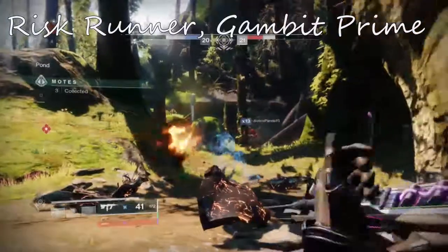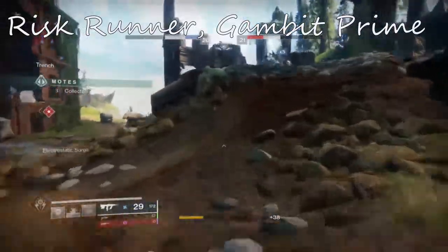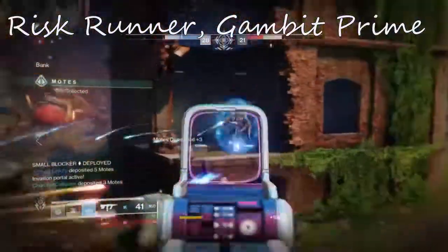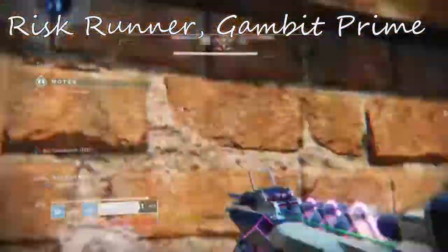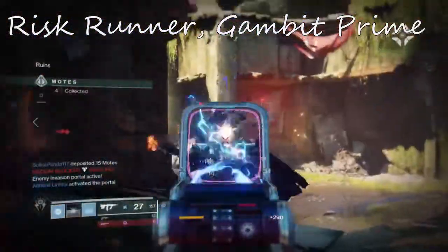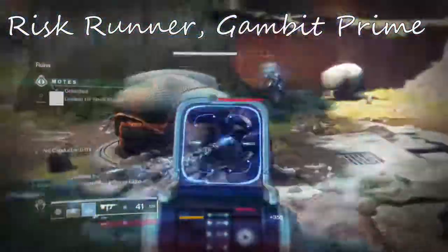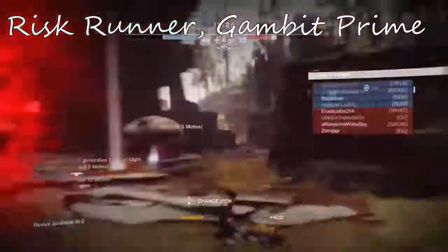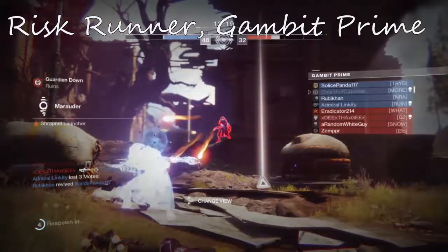The fastest way to get the catalyst done: for the catalyst, you have to get kills with the weapon as well as Super Conductor kills, so it's easier to do both at the same time. I would highly suggest doing things like Escalation Protocol. If you're working on pinnacle weapons such as the Hush, you could have Risk Runner in your inventory and switch in and out as you see fit. It's pretty fun and not terrible — I enjoyed using it. Hopefully some of the gameplay shows one particularly fun streak right off the bat in the Gambit Prime match.